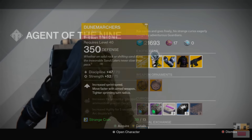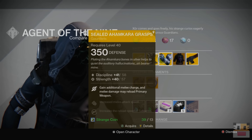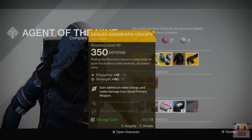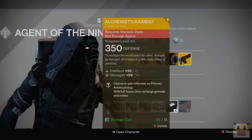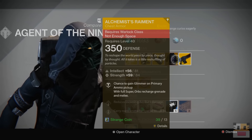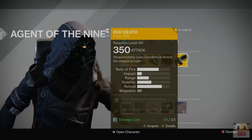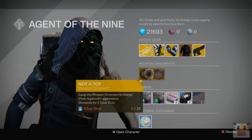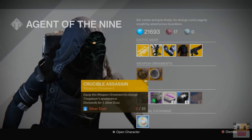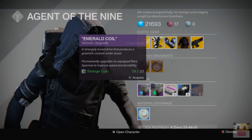So let's approach the man. What is he selling? Let's see what he's got. For our Titan, he's got the Dune Marchers that help increase your sprint speed. For our Hunter, he's got the Sealed Ahamkara Gauntlets. And for our Warlock, we have the Alchemist's Raiment. And our weapon for this weekend is the Red Death Pulse Rifle. Let's take a quick look at our weapon ornaments: we have the IT'S NOT A DIE! and the Crucible Assassin. And also we have the Plasma Drive and Emerald Coil weapon upgrades.